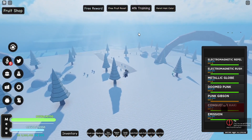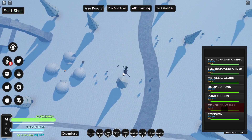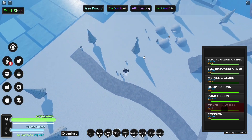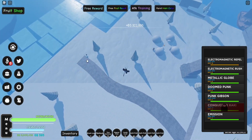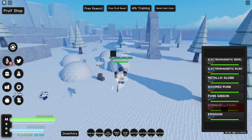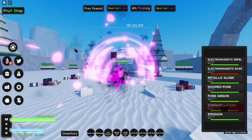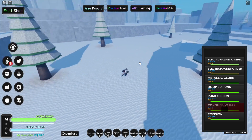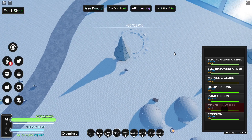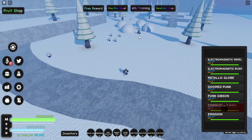Now let's test AoE on some groups. Electromagnetic Repel — aiming in the middle of a group hits a decent area, and the cooldown is already over. It has really good AoE. Electromagnetic Rush doesn't have much AoE on its own, but if you line multiple enemies up you can run through all of them. Metallic Globe also has really good AoE coverage.